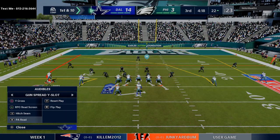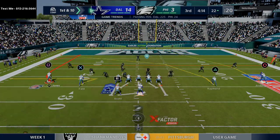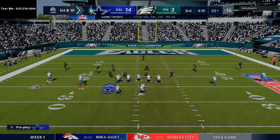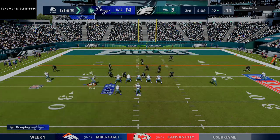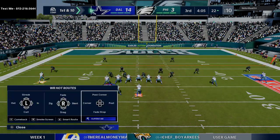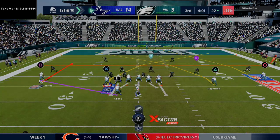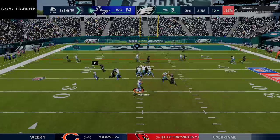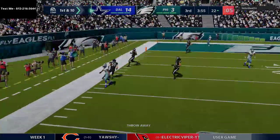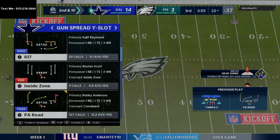Got two crossers and a route attacking deep down the field. We're just going to take this and throw it away — not risk anything. Want to stay up and try to go up by two full possessions.